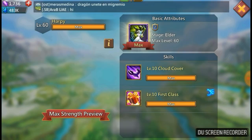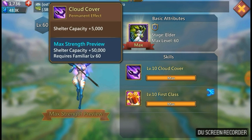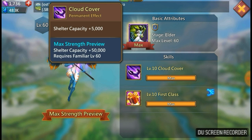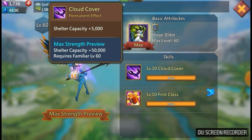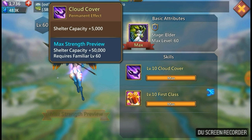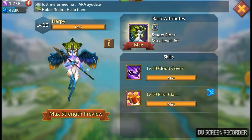The first monster we're going to look at is Harpy. This is a level 2 rarity monster and she's got a couple of abilities. The first one is Cloud Cover, which is going to give me extra capacity in my shelter — at level 1 it's only 5,000 but if we max her out, 50,000 extra troops in my shelter, which is fantastic. Her second skill is First Class, a support skill that doesn't require any skill stones — she drops a random VIP point every four days, and as we level her up the cooldown reduces and she gives you more. I'm VIP 11 with four levels to go, so this would definitely help. Two great skills — very happy if Harpy comes out.